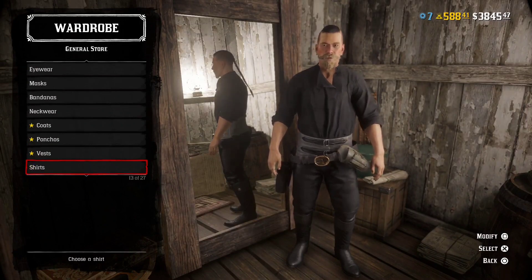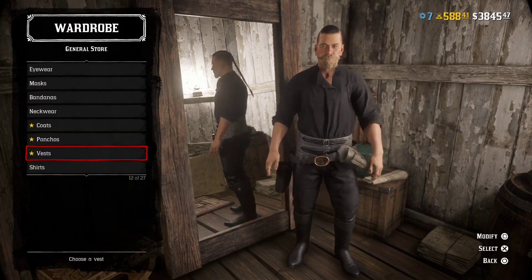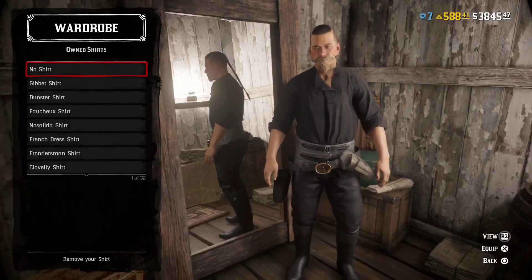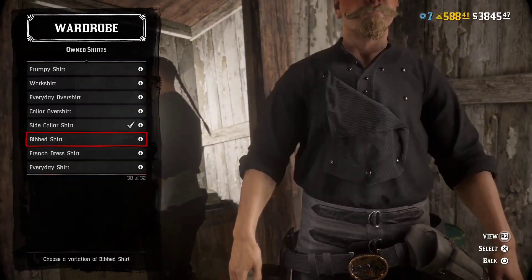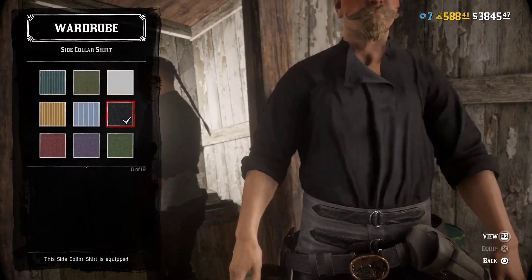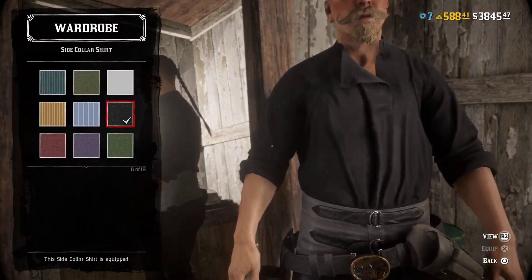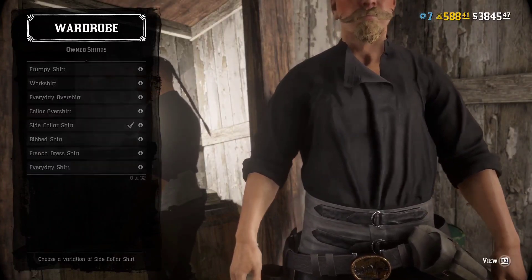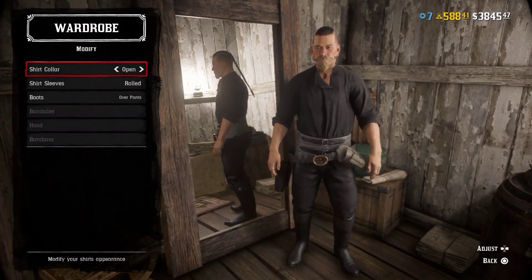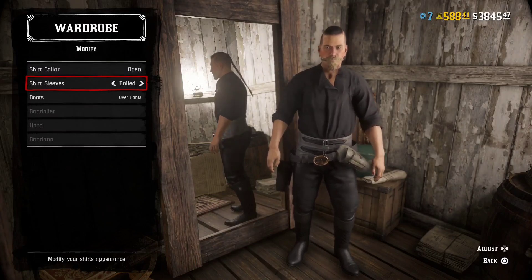Just go straight to the shirts — no eyewear, no masks, no bandana, no neckwear, coats, ponchos, or vests. Going straight to the shirts, and that is a side collar shirt, simple black. It's beautiful. You do want to modify it — at least if you want it to look the way I have it — to have the shirt collar open and the shirt sleeves rolled up.